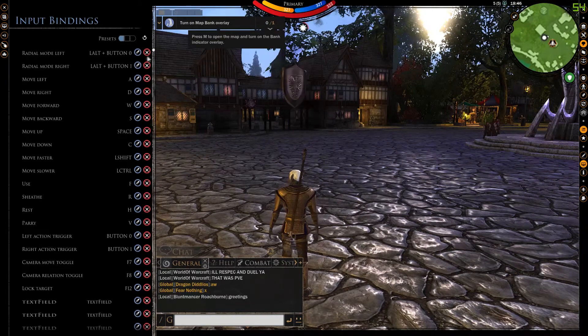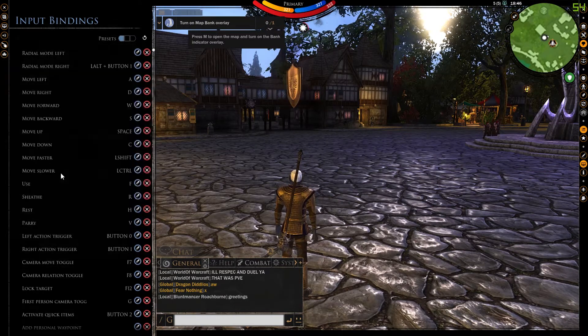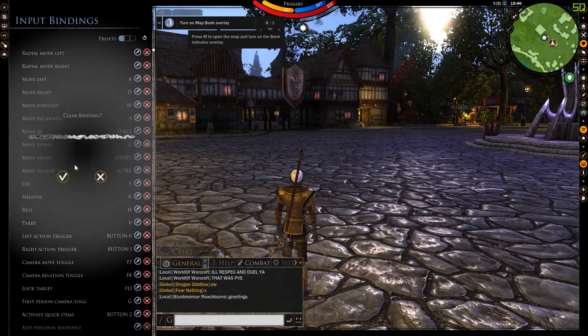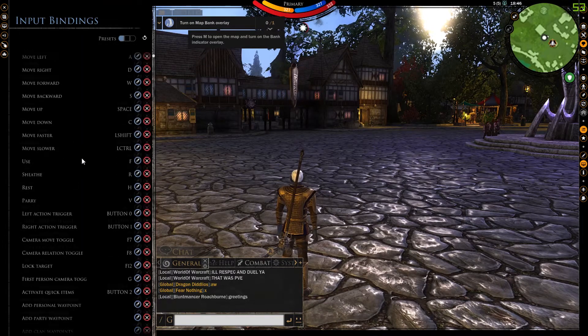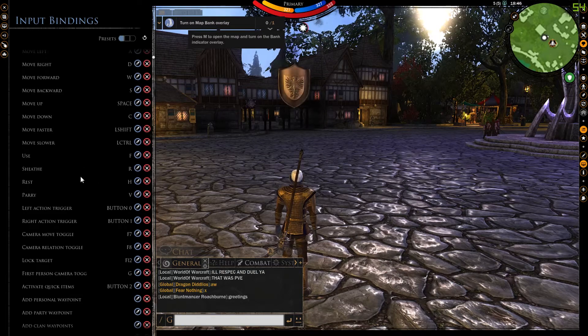Once accessed, the first thing you want to do is disable radio mode left and radio mode right. It feels as though this option was put in place to be used with a controller. It is not an option you ever want to use, as it will slow down reaction time as well as everything else.